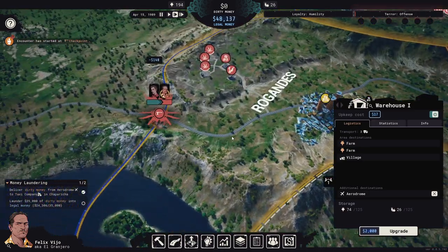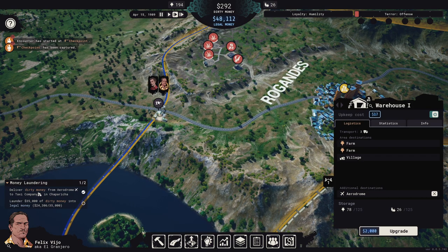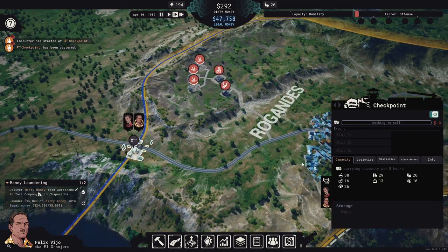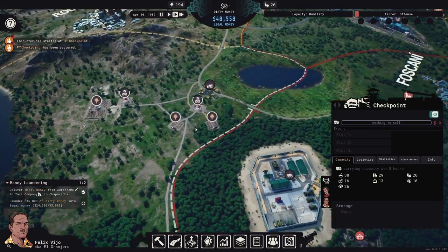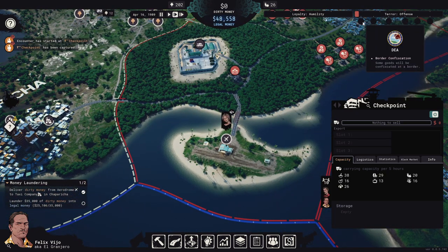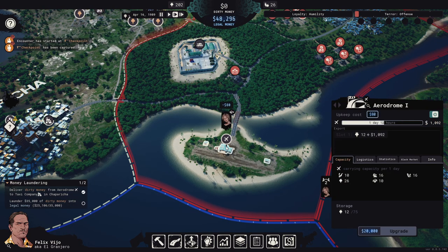We're fighting up here, which means the terror level will start going up — but we're winning fast because our power is much bigger than theirs. Now we have control of the checkpoint. The terror level didn't go up high enough to attract the DEA's attention, so that's good.